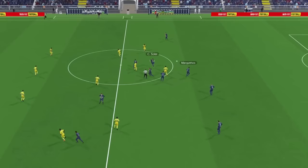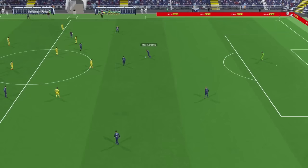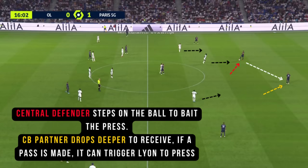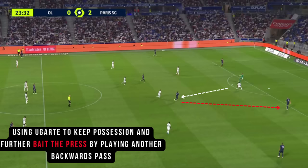PSG are very patient and take risks in possession, looking to bait the opposition to press, where they can then progress quickly through the lines. To do so, they will often use back passes, which triggers the opposition to press, or the central defenders would just step on the ball. They'd also use the DM, who would play wall passes between the goalkeeper and the two central defenders, looking to further bait and keep possession ticking.